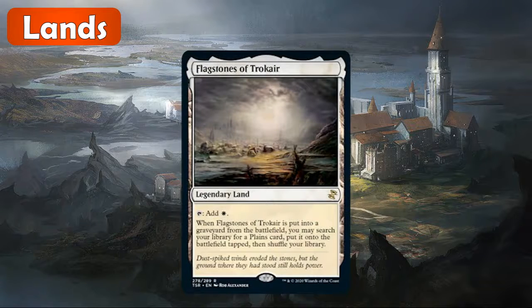Flagstones of Trocare is kind of in the same boat — around $10 I believe. This isn't a super great land. I guess if you're running a mono-white deck, it's nice if somebody is able to destroy it, because you can replace it with the plains. But I don't know all its uses. Still, not a terrible card and pretty good value-wise.